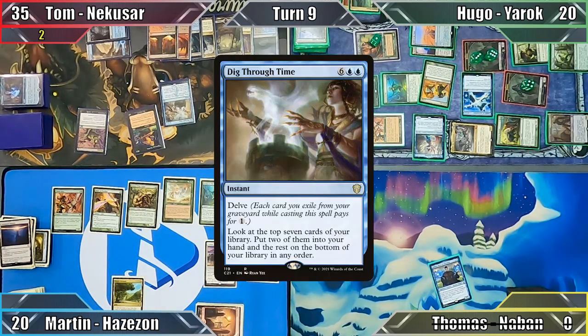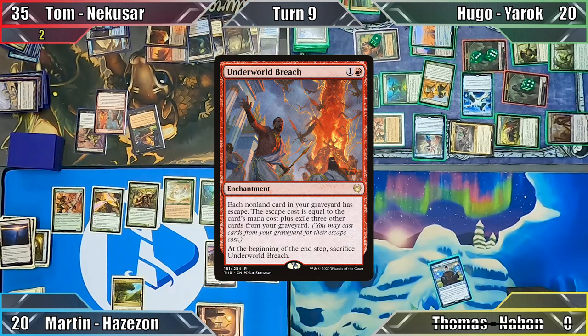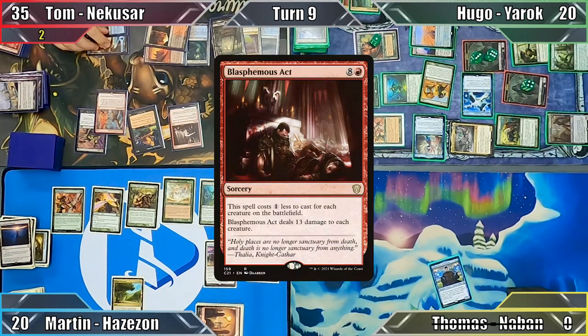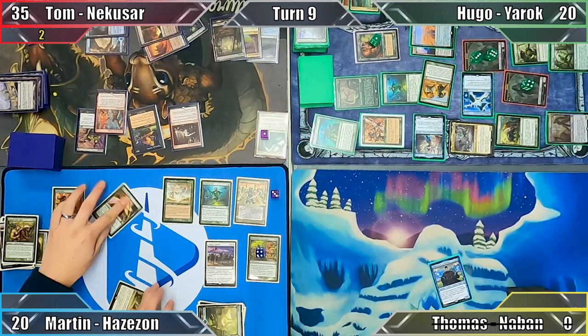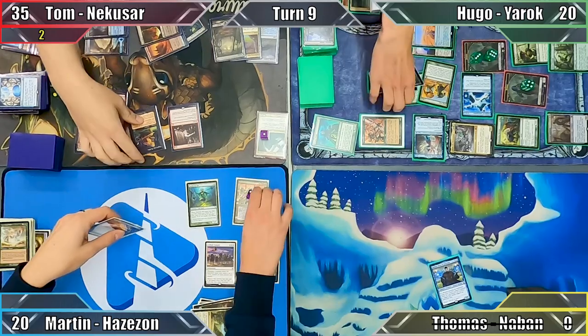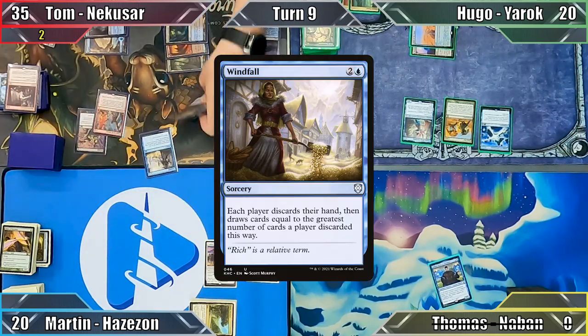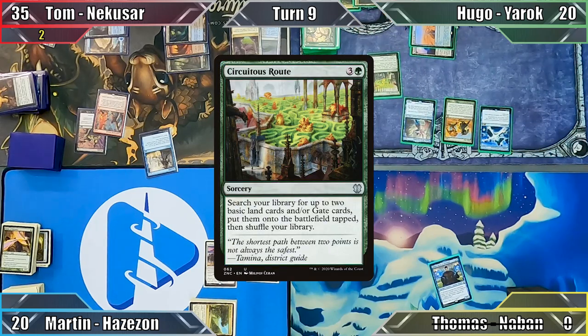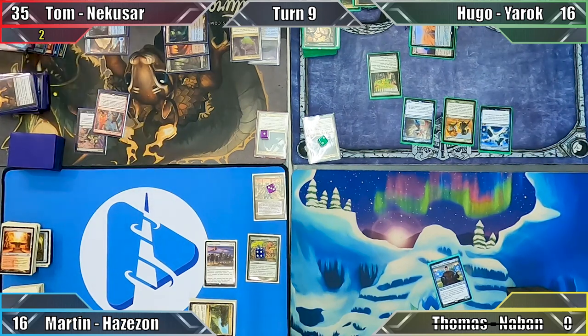Tom begins his turn by casting Dig Through Time, putting 2 of the top 7 cards into his hand. Next he casts Underworld Breach, giving him access to milled spells, and casts Blasphemous Act from among them. I respond by sacrificing my Sakura-Tribe Elder, searching for a Forest, and also sacrificing my Yavimaya Elder, drawing a card and putting 2 basic lands into my hand. Tom's spell resolves, dealing 13 damage to each creature and completely wiping the board. Not yet finished, Tom casts the Windfall from his graveyard, and Hugo responds by casting Seedguide Ash — failing to find any basic lands. Tom's spell resolves, everybody discards their hands and draws 2 new cards, and both Hugo and I take 4 damage from Megrim. Tom passes to Hugo.